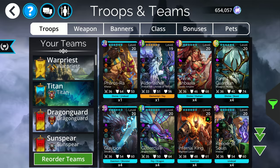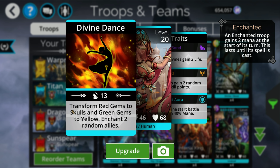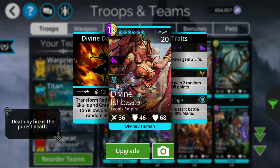Some really strong troops to look at would be Divine Ishbala. If you have other Divines in your lineup, everyone starts with 40% mana. She converts reds to skulls and greens to yellows — which is great because she's yellow herself, so she has the potential to keep looping over and over. From a mana start perspective and ability to self-fill, Divine Ishbala is really strong, and she also enchants two people.